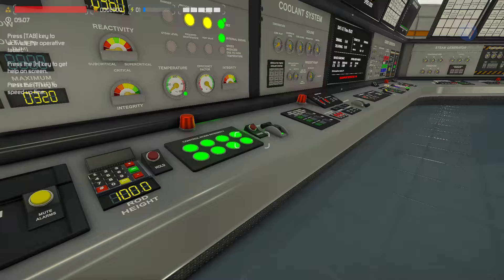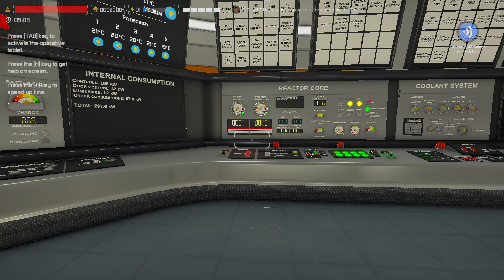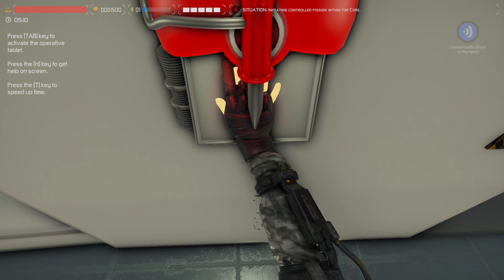Fuel is in the core. No flow, no generators, no cooling, no nothing. We're going to see how long this takes. Let's use KI. I'm surprised he doesn't scream. There's steam in the core.